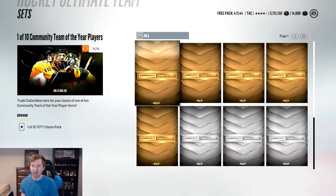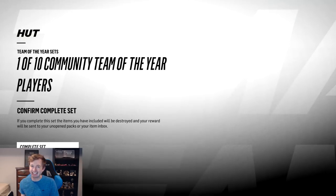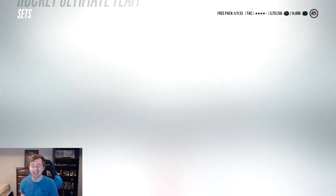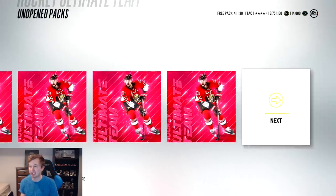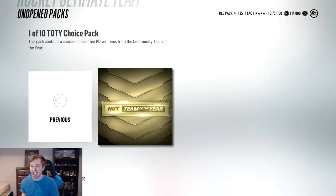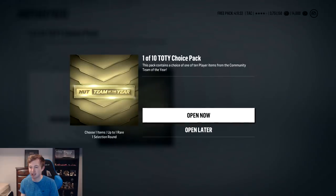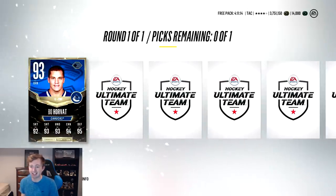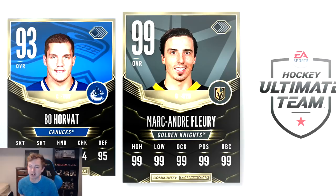Alright guys, so I'm adding the final card to this set. I added it up - I'm pretty sure this set costs about 550k to do. So really we need to get like a 98 plus, at least a 97. I would love the 99 Getz Lab or just any of the 99s. I'm gonna go to unopened packs here - this is gonna be fun. I gotta make sure I pick the right one. I was looking at the market though, so I'm pretty sure I know who's worth the most. Here we go guys - let's get the music going. A 1 of 10 team of the year choice pack! Please EA, please Rammer, help us out here. Let's do this thing.